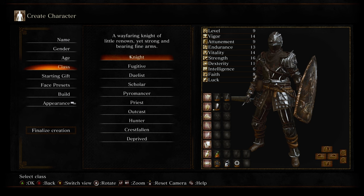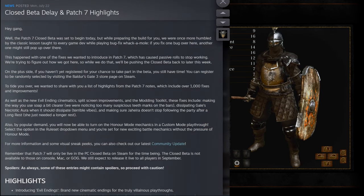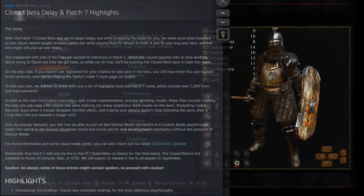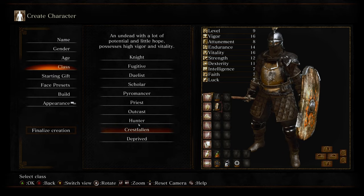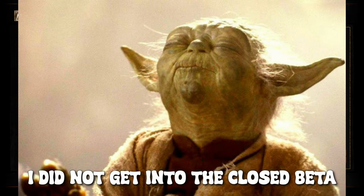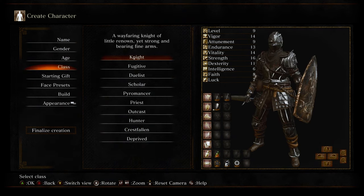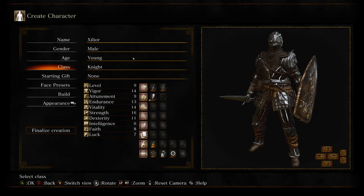There is content. There is also apparently the beta for Baldur's Gate 3 patch 7, so we could play that. I don't know if I want to play Crestfallen, but it sounds cool. I think I may just go with the knight — the good old basic knight.